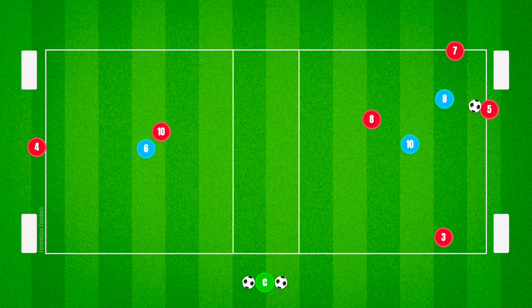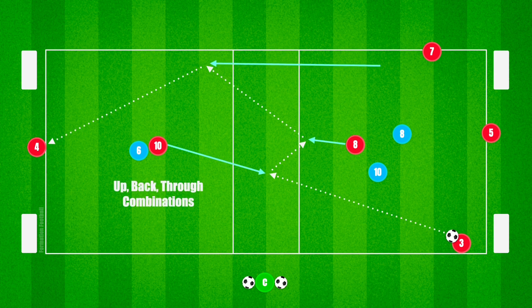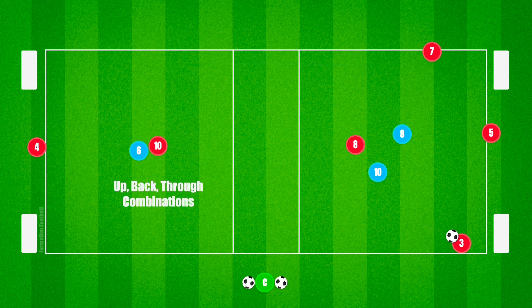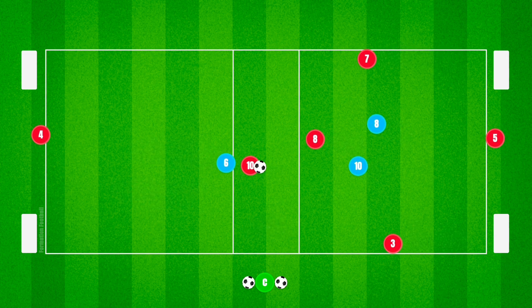As the activity continues, defenders will begin marking the free-roaming player closely. This is a good opportunity for coaches to introduce the progression, allowing the attacking and defending player in the other grid to drop within the central zone to turn or combine with players to progress the ball.